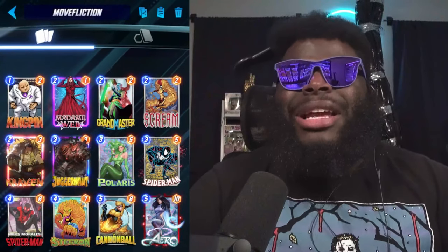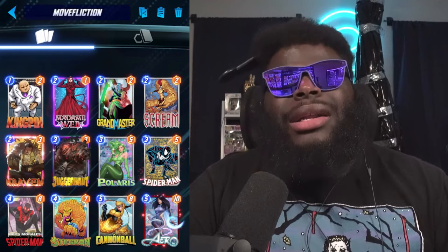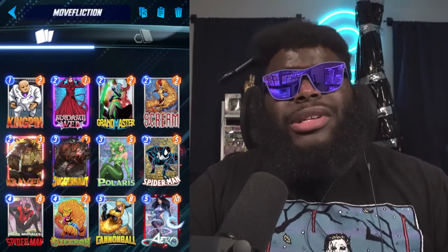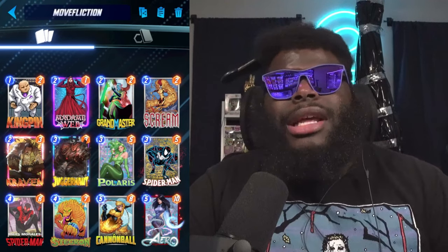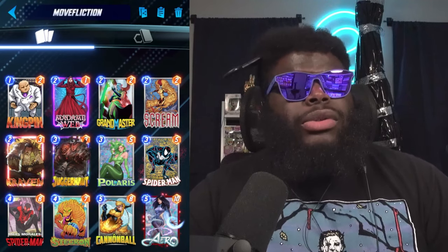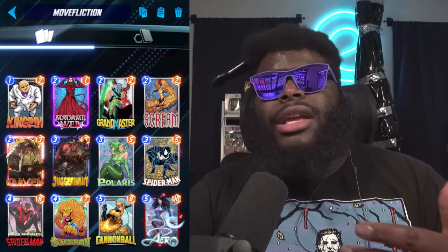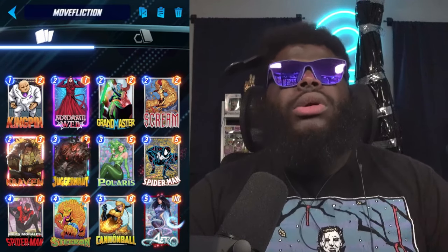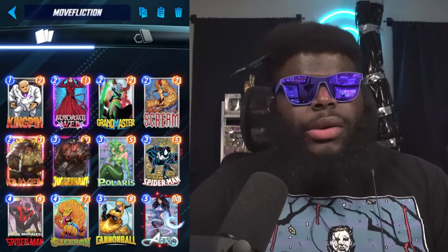What's up Marvel Snap crew, Loopy Fist back — you guys ain't got rid of me that easily. We got another deck coming at you today: this is Move Affliction. Scream came out and everybody was asking if she'd be good — I think she's pretty stellar. She works really great with Kingpin and Craven, because you can put one of them into that deck and if something moves to that side, Craven's gonna be getting buffed. He just got buffed to a 2/3 now, and Kingpin takes two energy off of anything that moves into his lane, plus Scream takes anything that moves period.